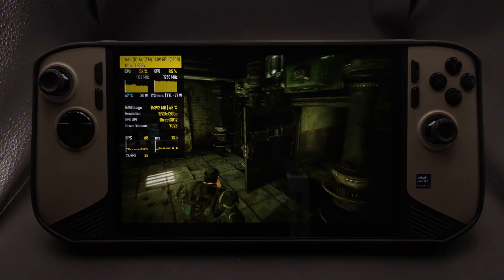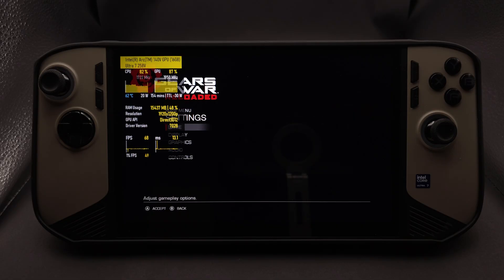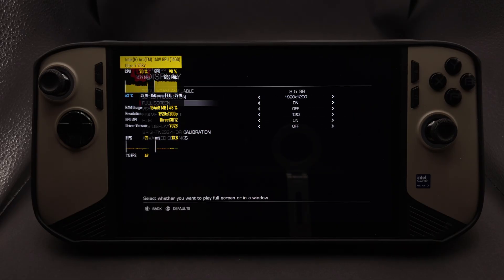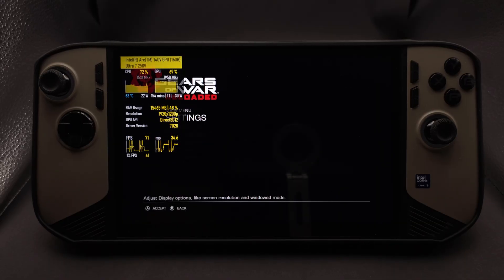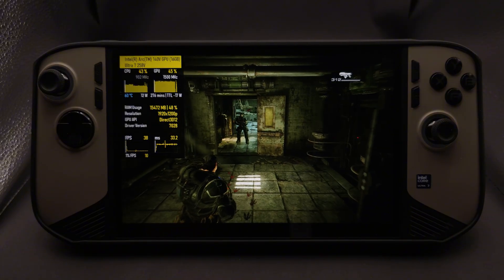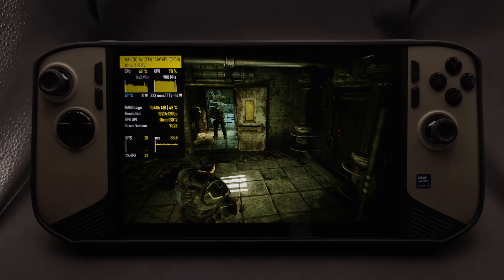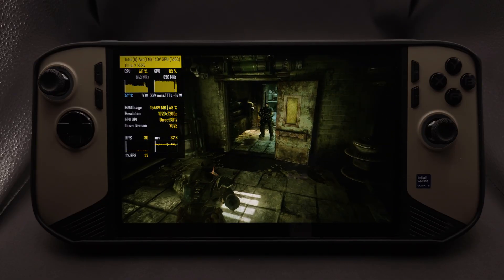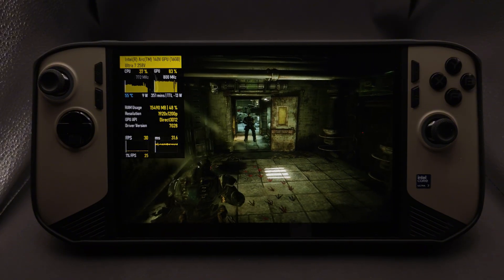Here's Gears of War Reloaded running uncapped — the FPS is bouncing dynamically and with VRR most people would say the game is very playable, but some people are more sensitive to stutter and these inconsistencies really stand out. Switching to the in-game limiter at 30 FPS, the average FPS is locked and the 1% lows improve, but notice the frame time graph is still spiky, so you still get micro stutters.